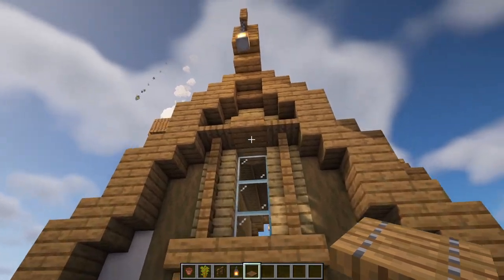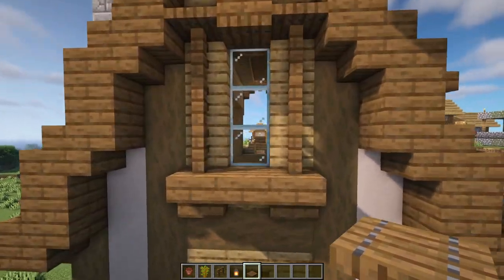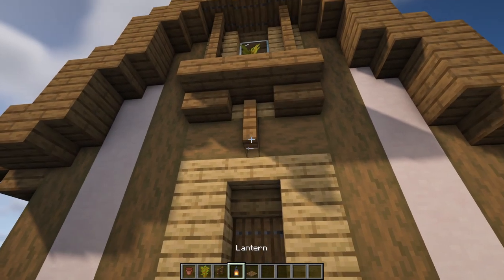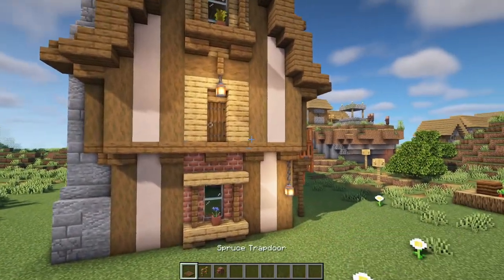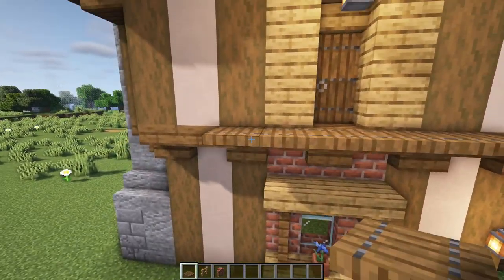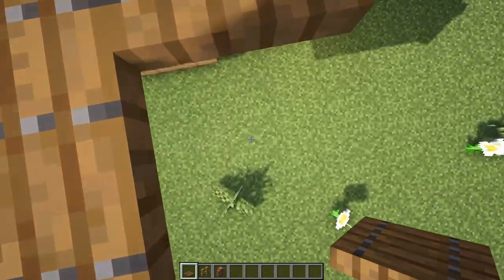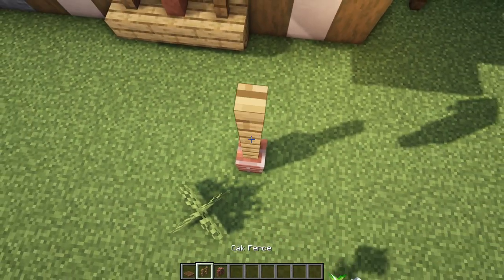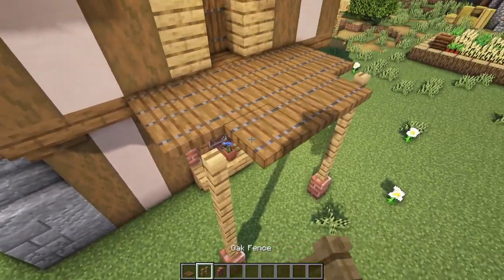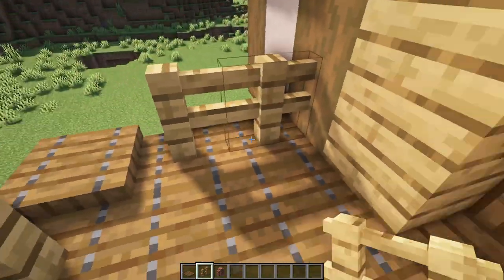A couple more details before the balcony: add a spruce trap door underneath this slab, a flower pot here with something inside it, and a spruce fence in front of this log with a lantern hanging below. To build the balcony, add a line of five spruce trap doors in front of the doorway, five more, then three more — not on the two corners. On the ground level: a brick, then four oak fences on both corners. On top of those corners, place two spruce trap doors, then step onto the balcony and add railings using oak fences.